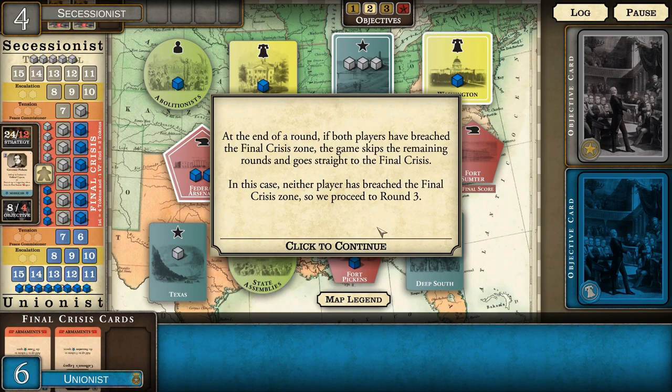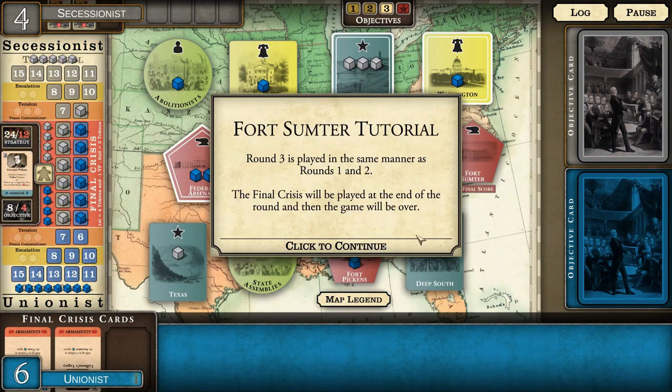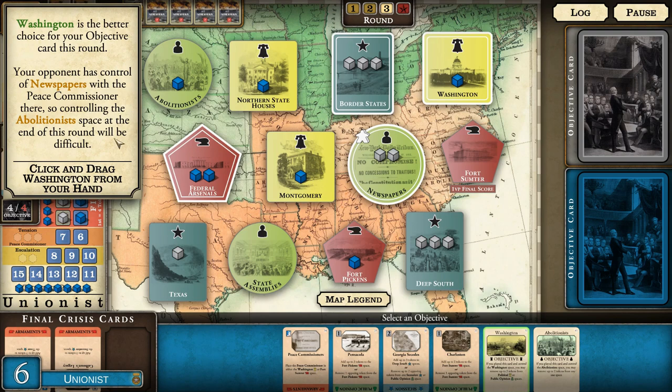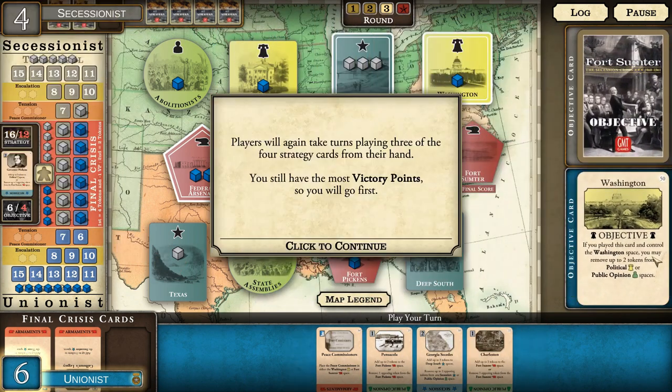At the end of a round, if both players have breached the final crisis zone the game skips remaining rounds and goes straight to the final crisis. In this case we proceed to round three: Lincoln and Davis. Round three is played the same way; the final crisis will be played at the end of this round.